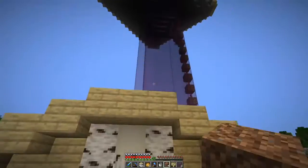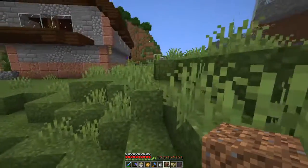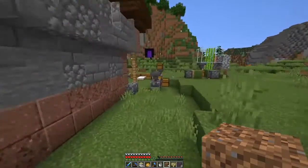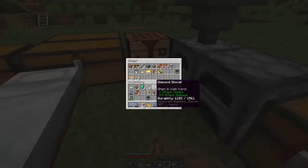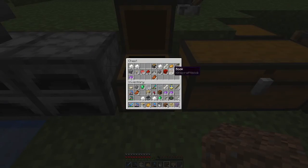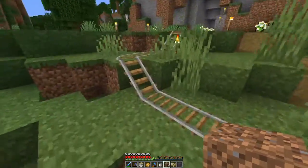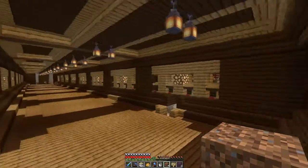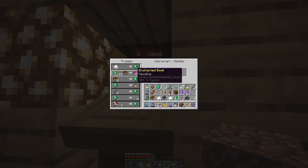I'm gonna have to redo this sorting system and put in a couple more columns, and probably get rid of the rotten flesh that I get as well. But why would we want all of this XP? We already have pretty good enchants and we don't really have to worry about that — well, there is one enchantment that we do not have, and that is mending. We really want mending on all of our tools. And I got myself some villagers down here, and one of them just happens to sell mending books for 19 emeralds, so we are gonna get some mending books.